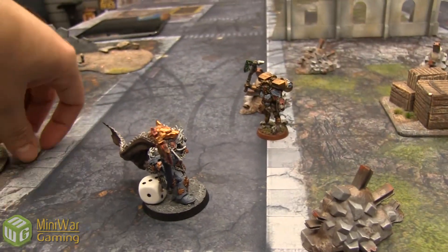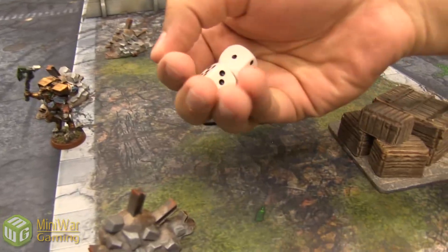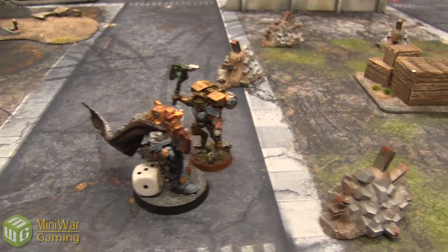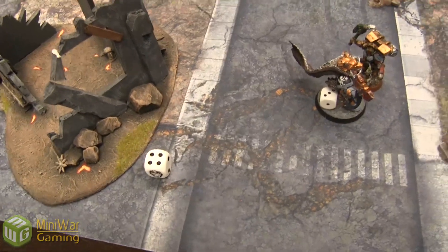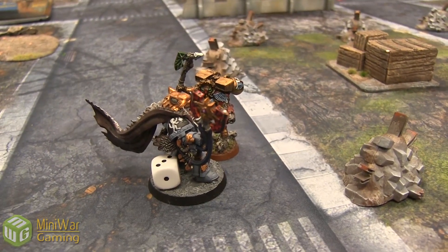Dante's going to charge in. Logan overwatches with his Storm Bolter hitting on 6s — getting nothing. Dante needs a 4-inch charge — he makes it, and he does get his Hammer of Wrath, which resolves right now. It wounds Logan, but Logan's 2-up save holds. Logan is going to use the two-handed Axe of Morkai because Dante is higher initiative anyway, so he's got to do this in one turn.